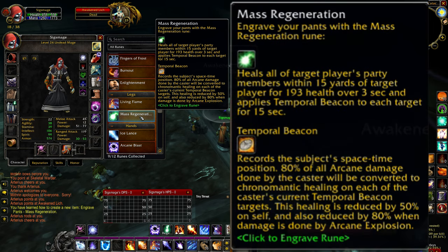Mass regeneration is an incredibly powerful rune for the healing mage build. It will heal all party members within 15 yards for 193 health over 3 seconds, as well as applying a temporal beacon to each target for 15 seconds. Whenever you deal arcane damage, 80% of that damage will be converted to healing on each target that has one of your temporal beacons on them. This is a great rune, and I hope that this video helped you to obtain it.